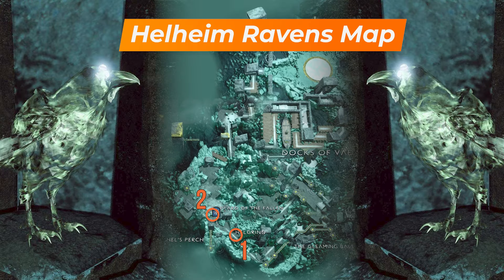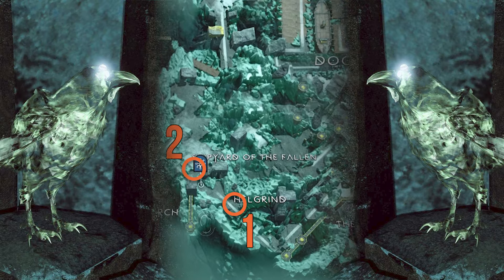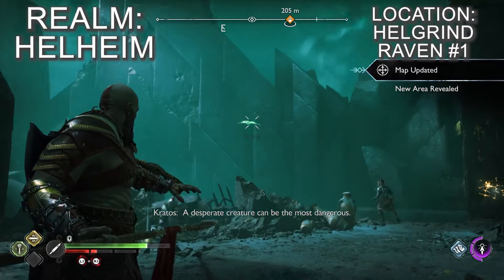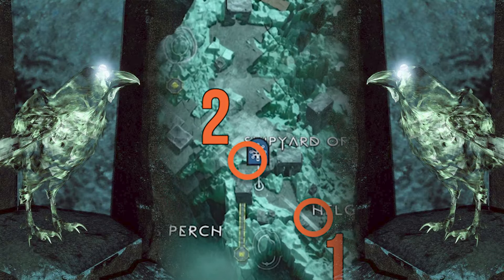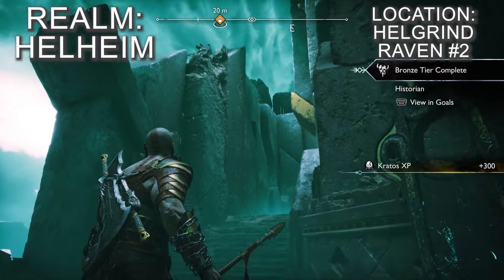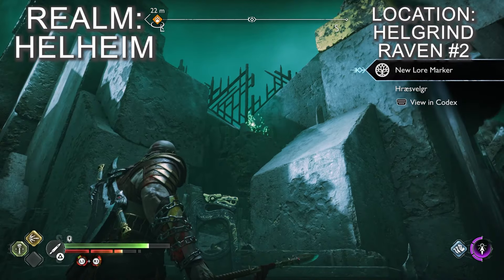There are only two ravens in Asgard and you can only kill them during or after your return trip to the realm as Kratos and Atreus in the Reunion main quest, although both are very easy to spot. As soon as you arrive on the Reunion main quest, walk forward and you'll spot the raven flying around near the destroyed wall. In order to leave, you'll be solving a door puzzle that requires you to use the Leviathan Axe and Atreus' runic arrows to freeze the hidden gear and hold the door open. On the other side of this door is a lore marker and the raven is perched right above the rock wall.